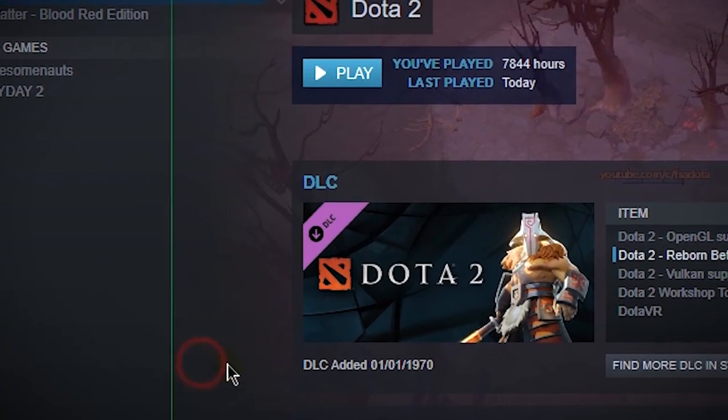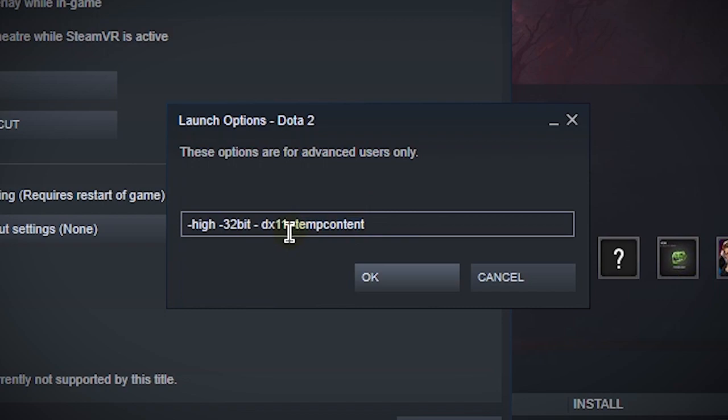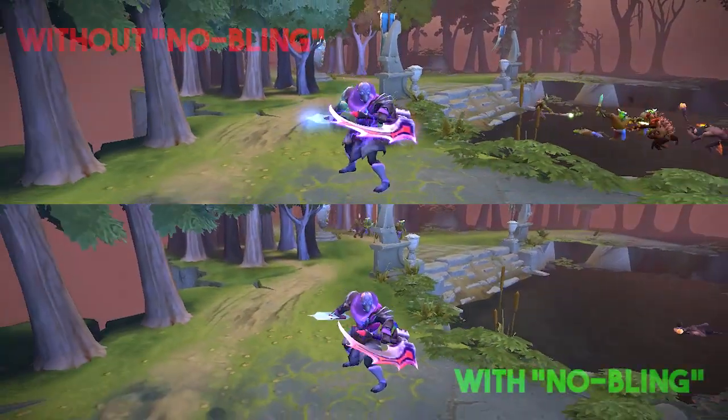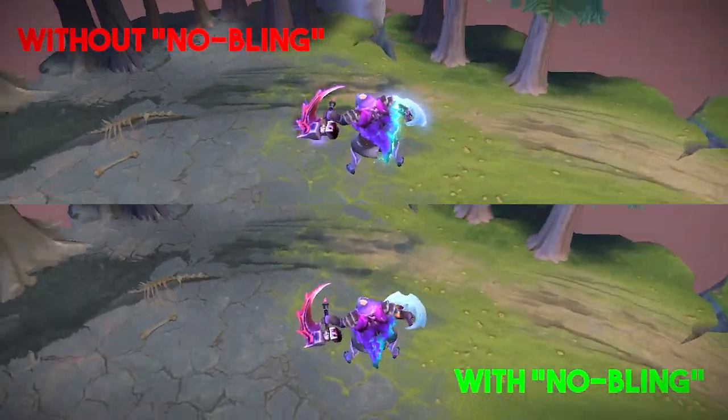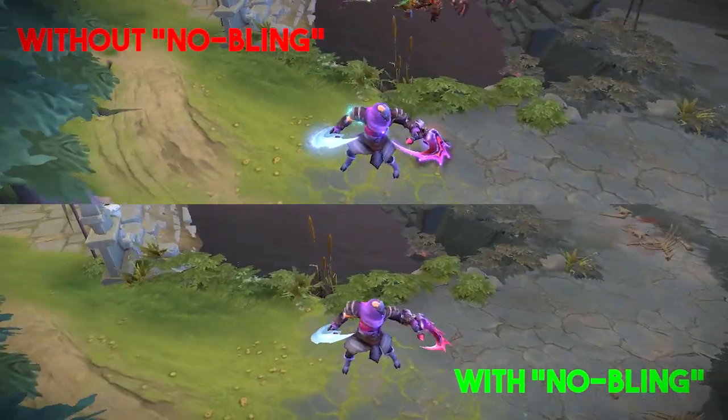You can disable the no bling mod by simply deleting the temp content launch option. And that's it for the video, thank you guys for watching, and have a nice day. Bye bye.